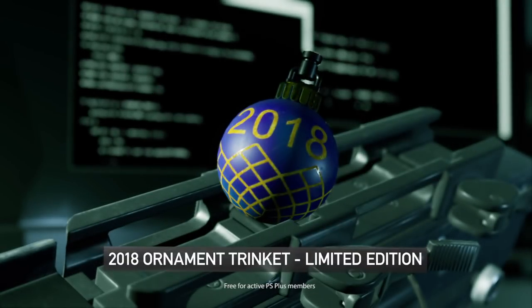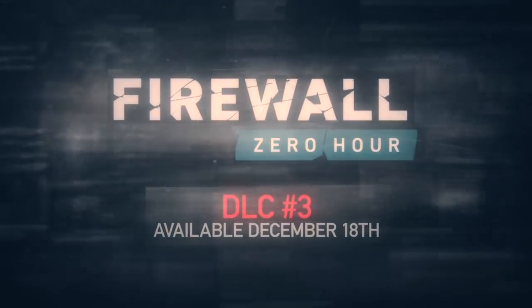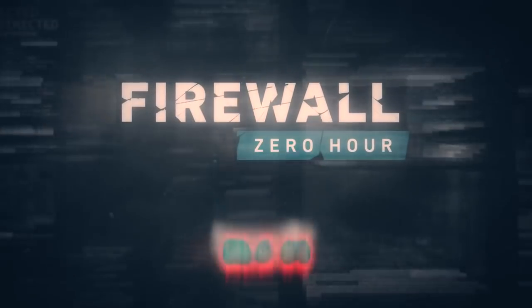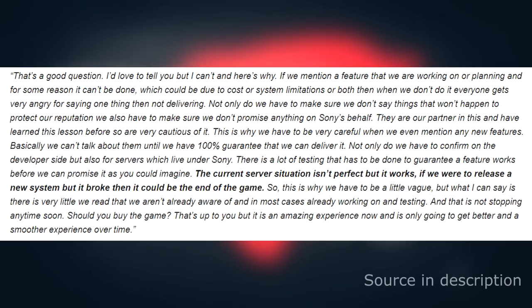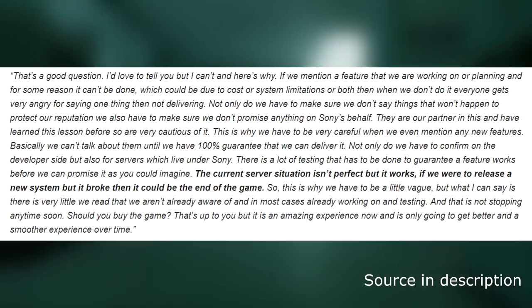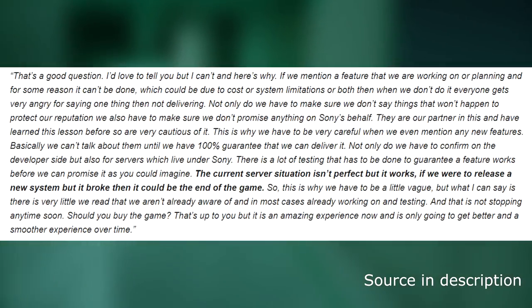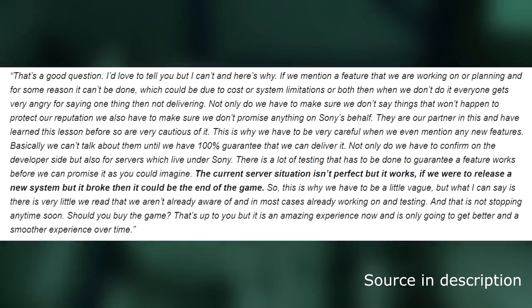We've talked about what has been added to Firewall, but there are things that feel like they might be missing. The number one community request right now is for either host migration or dedicated servers. First Contact hasn't said too much about this, though they did mention that host migration is not native to Unreal Engine 4, making it a very big undertaking. That said, First Contact are unlikely to mention anything they can't 100% guarantee, so they may be working on it behind the scenes.